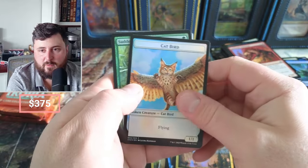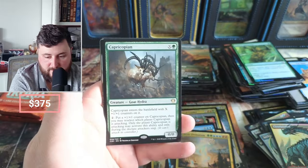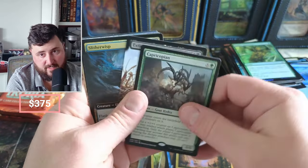Cat Bird. Boot Nipper, nipping at those boots. X with 11 counters. Extinction Event — that used to be something.